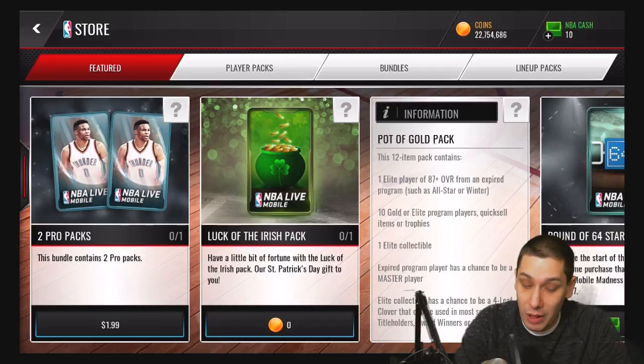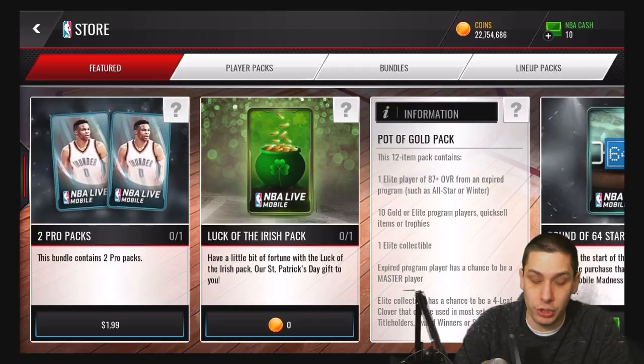...what they do contain is a 12-item pack. It's going to give you 1 Elite player from an expired program such as All-Stars or Winter, 10 gold or Elite program players, quick sell items or trophies, 1 Elite collectible, and an expired program player that has a chance to be a master player. The Elite collectible has a chance to be a 4-leaf clover that can be used in most slots for title holders, award winners, or supremacy.